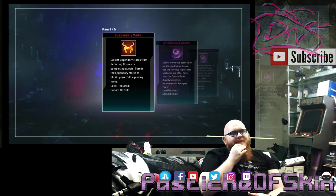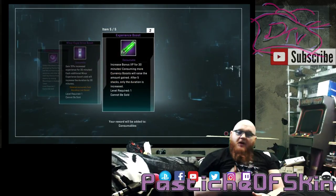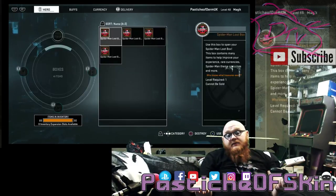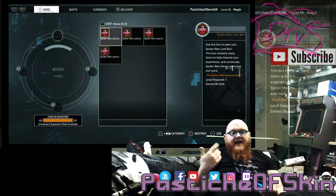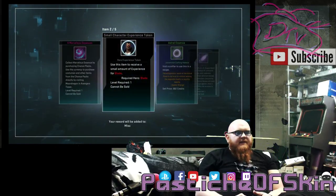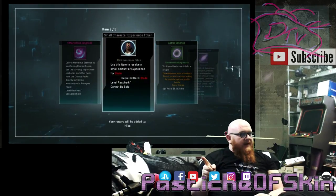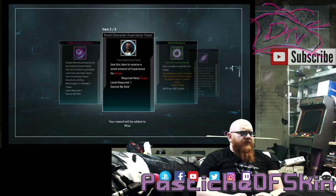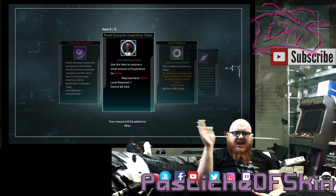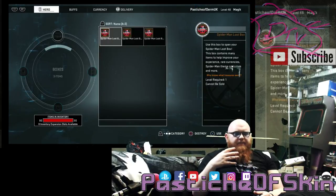Down to five crates. Box: five Legendary Marks, 25 Essence, another four Essence, a minor Experience Boost, and two Experience Boosts — all useful for leveling up other characters. Next box: four Marvelous Essence, a boost token for Blade — a character I haven't touched yet but still need to do for synergies — Astral Essence, Combination Boost, and a Matrix of Unbinding. The only useful thing was the EXP token, but those are interesting for people with a large roster.